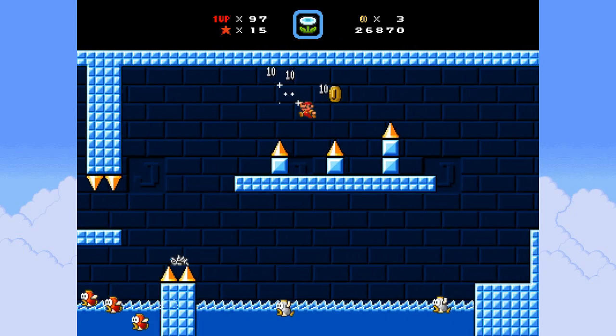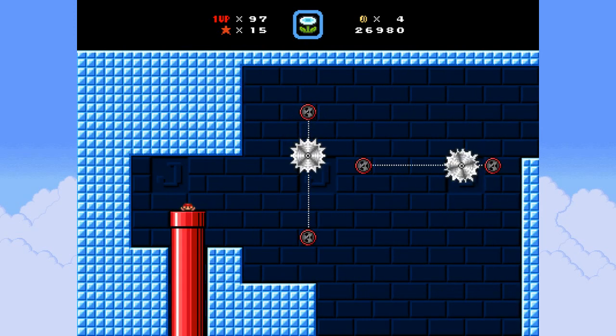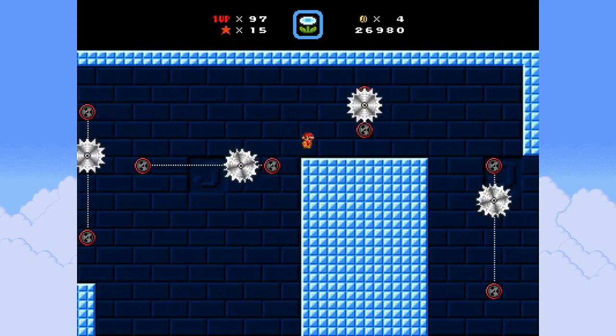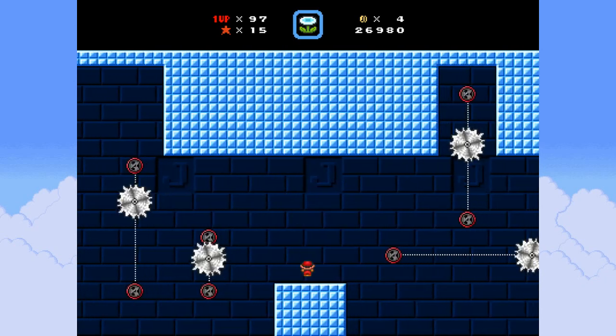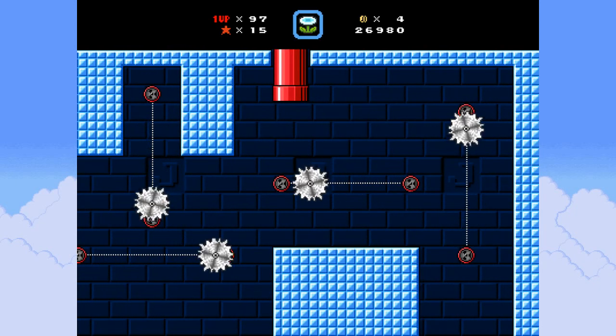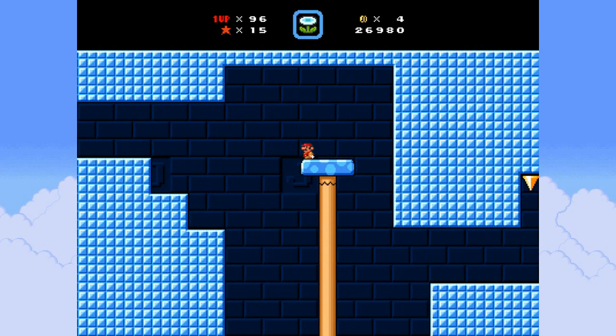I probably shouldn't wait on these fish every time, just to make it a bit faster, because every attempt takes just so long. The rooms take some time to actually beat. It's better to go for the quick pipe entry just to try and eliminate as much waiting as possible.